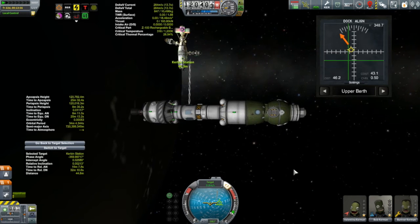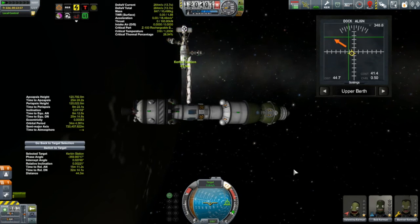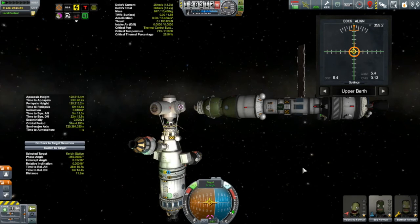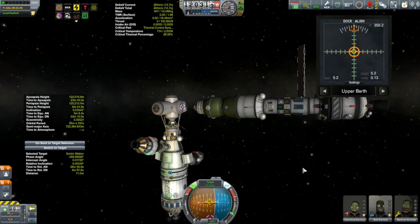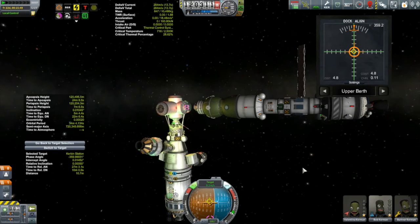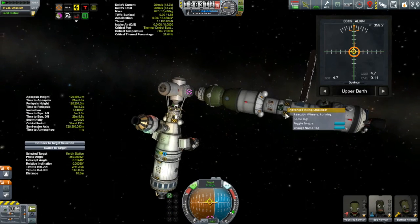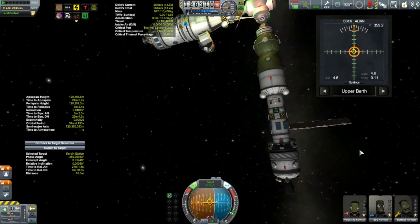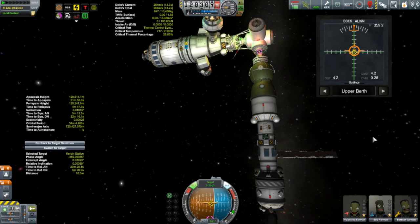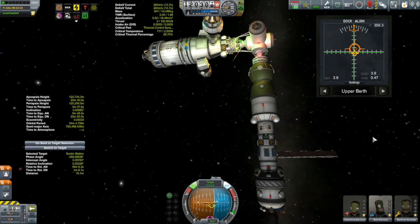The station has changed a little bit - thanks to Bill adding a new docking node, this is the first time the Korion has been back to dock with its new berth. We did keep Bill busy while these guys were gone. Just about there - I gotta stop having the camera in chase mode when I do these dockings, but there we are. Nice.